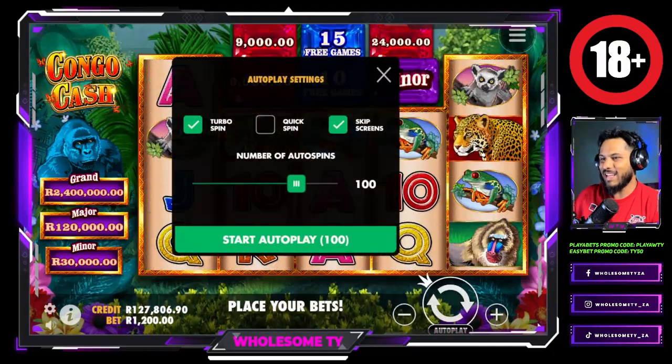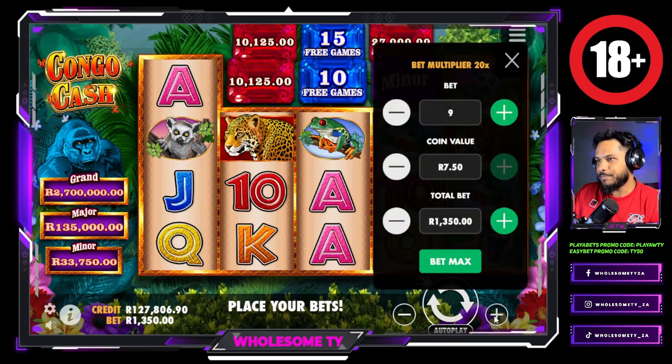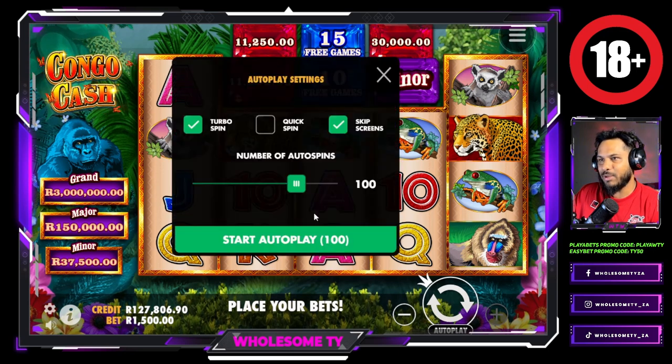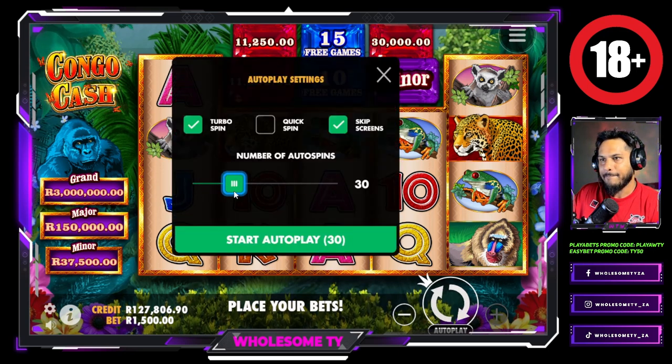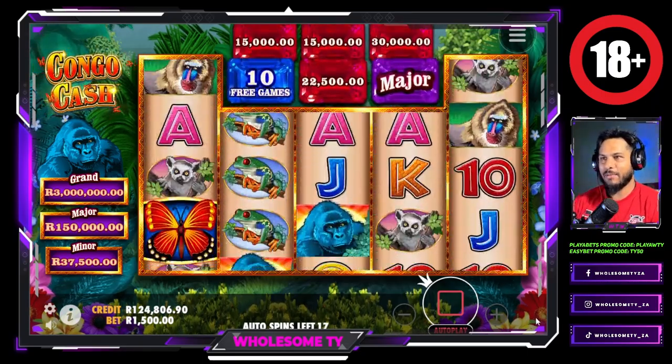Okay, we went really fast through those. We're now doing 1500 a spin. Let's do twenty spins — turbo spins. Let's see if we can get something big.